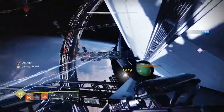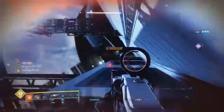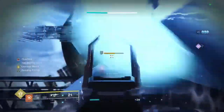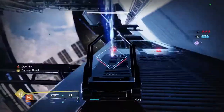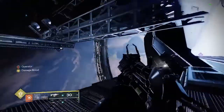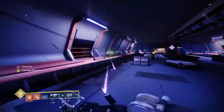Some sniper shanks will spawn — take them out. There will be a bunch of sniper shanks up here; they are really obnoxious. If you don't know to look for them, they can get overwhelming. Then there will be some ogres and some more enemies. Take them out so you can proceed.